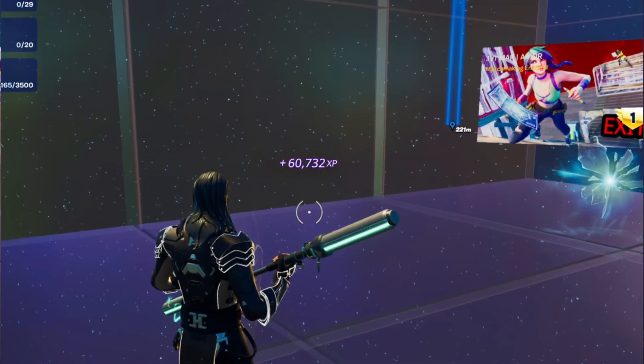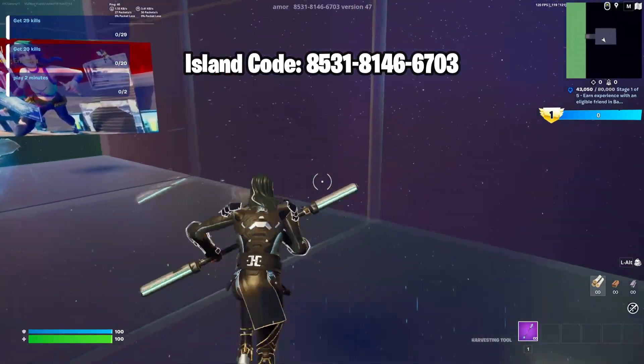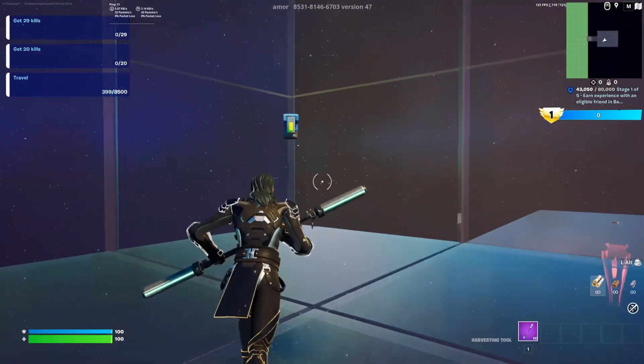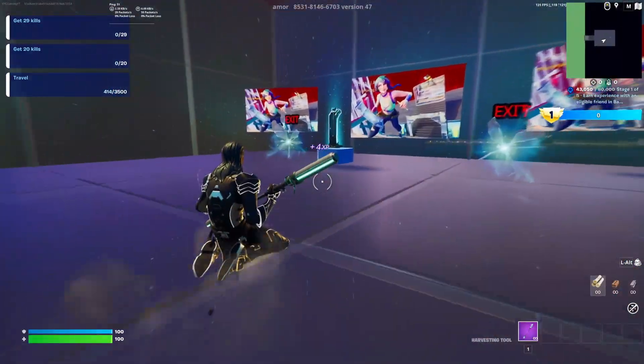Hey guys, we're going to do an insane XP glitch inside of Fortnite to level up really fast. Use the island code at the top of the screen to get into this map. Once you make your way into this map, you're going to be turning around for the first XP glitch, and it's going to be located on this button right here. Once you click it, you should start to get some AFK XP.